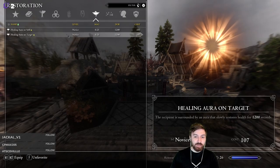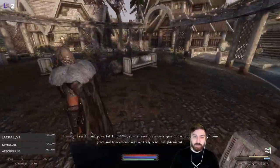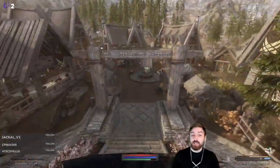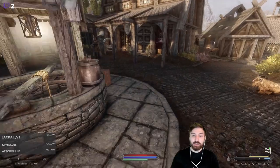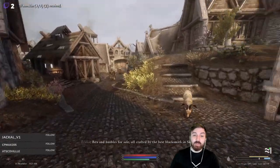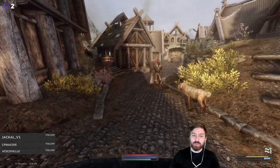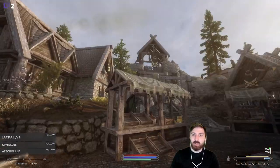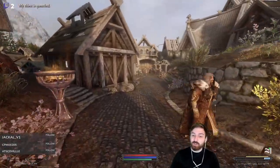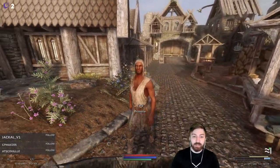Because we did that quest, we're going to get a reduced price for the house. Normally it's 25k but with disposition level two with the Jarl of Whiterun, it's going to be reduced down to something around 19k gold. So we're actually only like 5k away from being able to purchase the house.